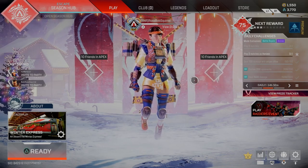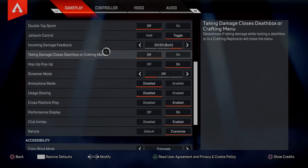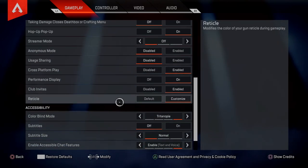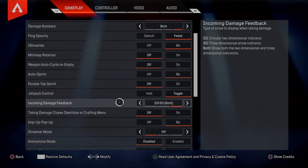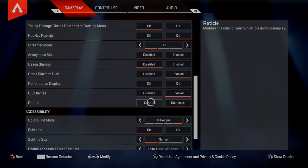First, you'll need to locate the new setting. Go to your settings, stay on gameplay, and scroll down. Right at the bottom of that first section, it's going to say reticle. It's just right in your settings here — scroll down to the first section and you can see default or customize. This is where we can modify the color of our gun reticle during gameplay.